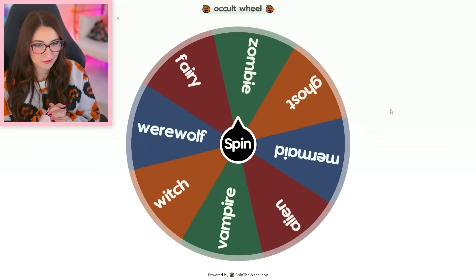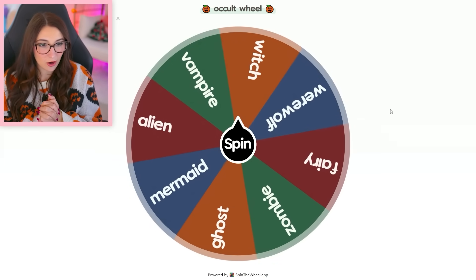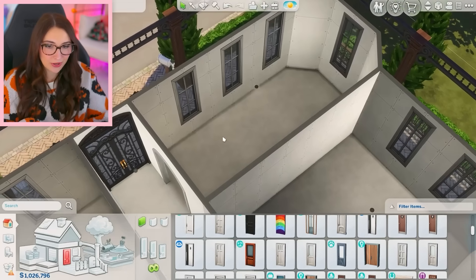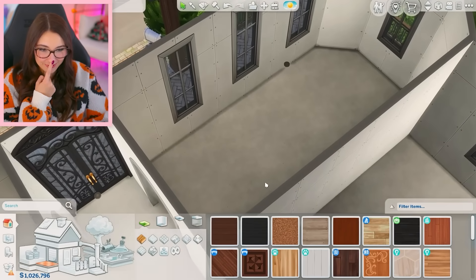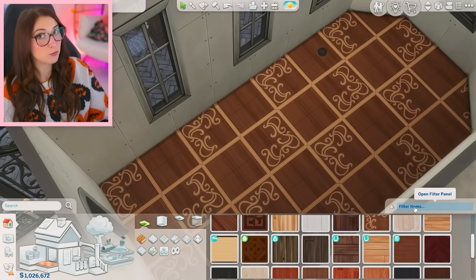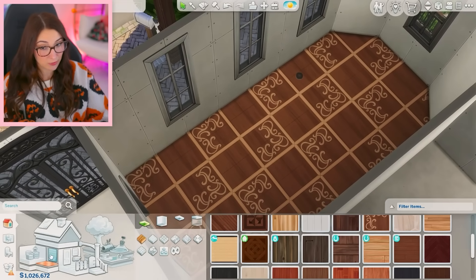For the living room, we've got... a witch! Okay, witchy. Right off the bat, I'm liking this flooring. I'm liking that flooring too. I can use a lot from Realm of Magic here — it's very witchy.